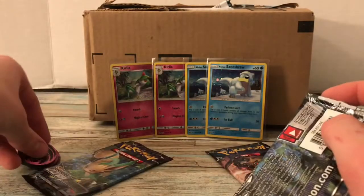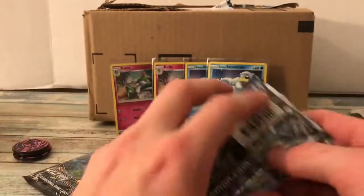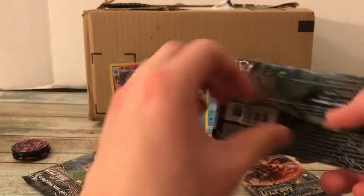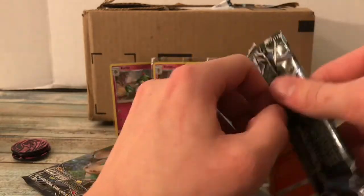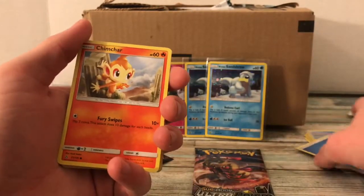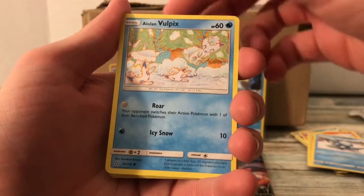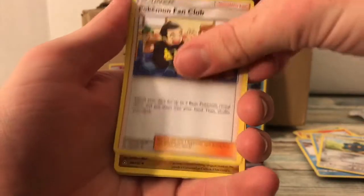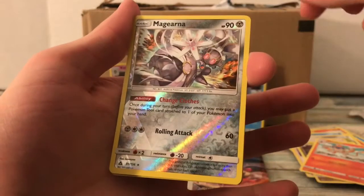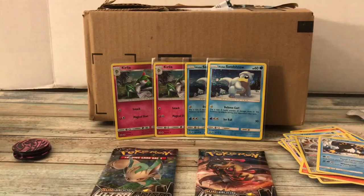On to the Leafeon pack. I forgot the coin too — nice pink Shattered Holo Palkia coin. The blisters have Dialga, so a lot of fourth gen in this set. We got Chimchar, Pachirisu, Alolan Sandshrew, Alolan Vulpix, Bronzor, Pokemon Fan Club, Gabite, Monferno, and a Reverse Holo Rare Magearna. And then Empoleon as a regular rare. Just a reverse rare so far.